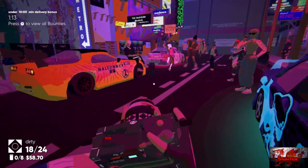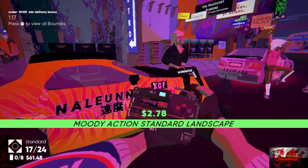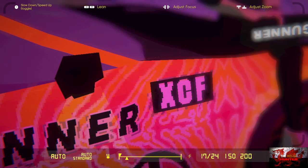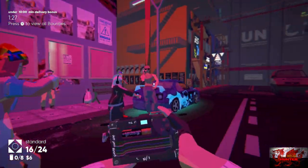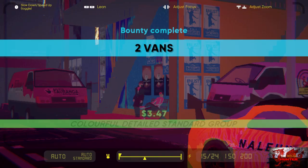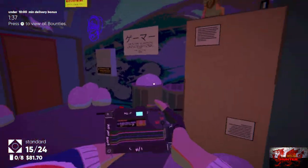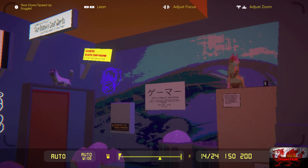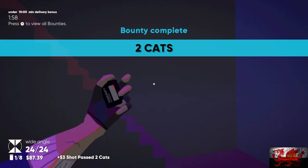Here are all the main and bonus objectives. Get your standard lens out and take a picture of the XCF symbol right there — you'll have to go a little bit closer if it doesn't work. Turn around and take a picture of the two vans. Go to the top left corner at the bottom, go into your wide angle lens and take a picture of the two cats. That will be your next bounty, plus make sure to pick up the first film there.